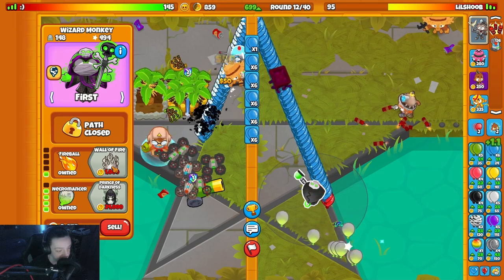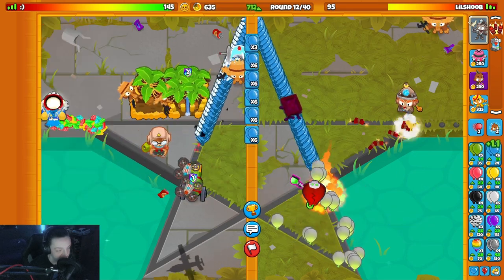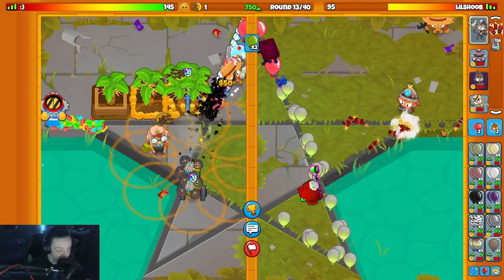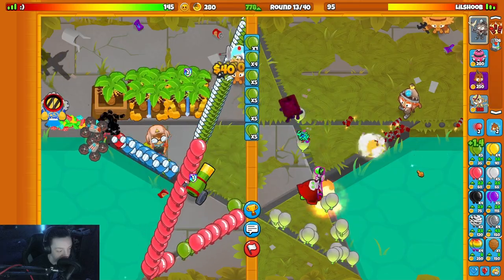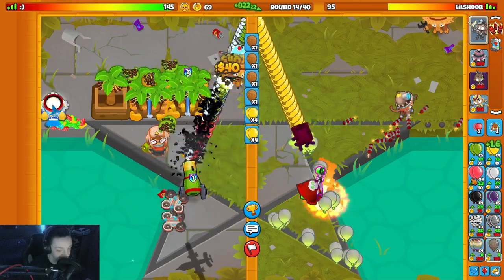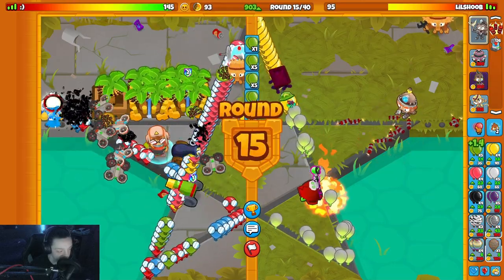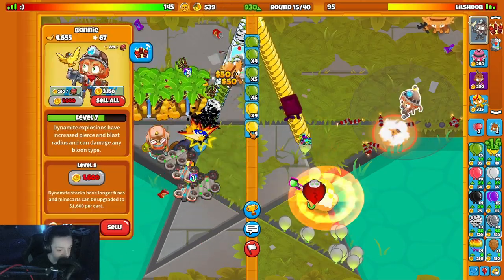Get up a wall of fire here in a second. If he rushed me right there that probably would have been bad - we're good. Another Bonnie upgrade. I think normal rainbows bother him - I don't think the cannon itself can handle rainbows. Do I have to ceramic with pinks on top? He has a perma spike there now. That's gonna be really hard to get through. I just have to focus on getting my money out then. I'm not gonna be able to hurt him for a long time.